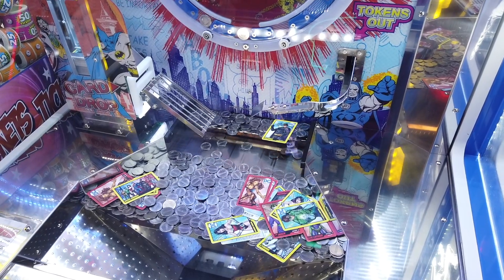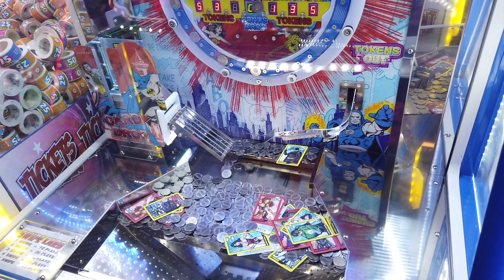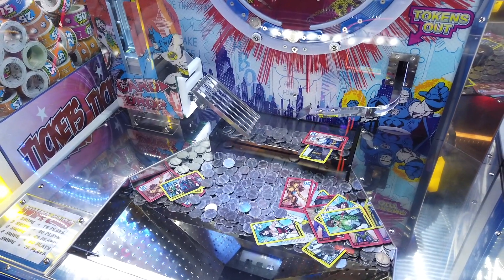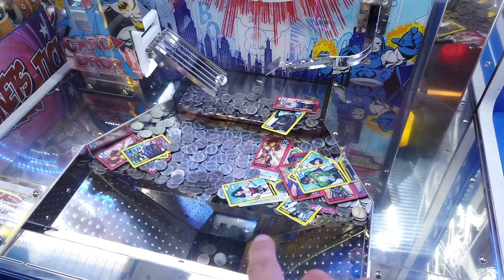I'll have to see if we get any cards here — I don't think there are any cards that we need, but the problem is even on the other side they don't even have cards in the middle. They're all on the sides, and you want them in the middle for the DC coin pusher. There are a couple in the middle, but not many.